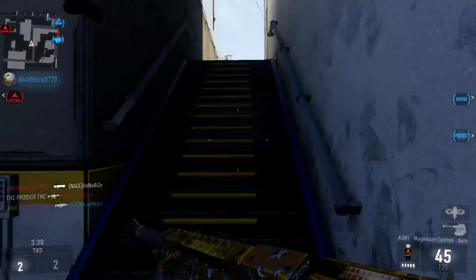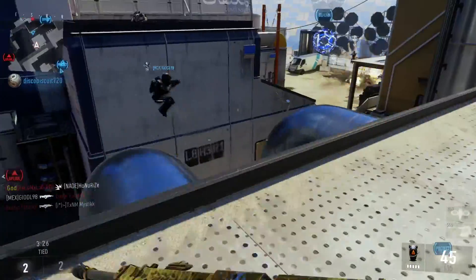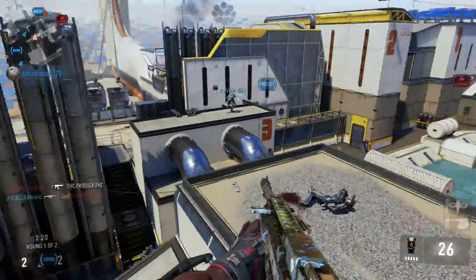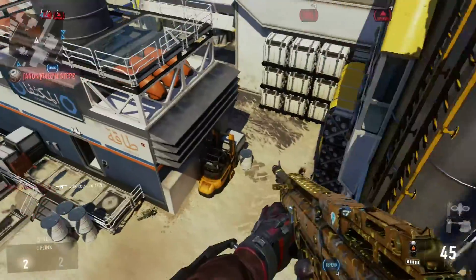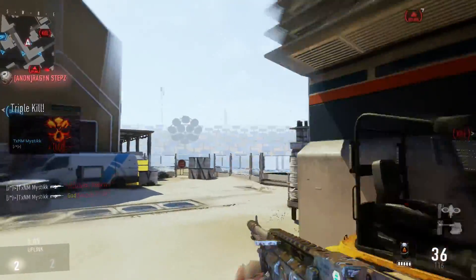To start off, you guys want to get used to your sensitivity. Normally I keep it at 6 or up to 8. You guys can do whatever you want. Snipers usually keep it higher so they can move around faster — they can zoom in and still move around a little bit faster. But I keep mine on 6. That's how I always have it and that's how it's going to be.